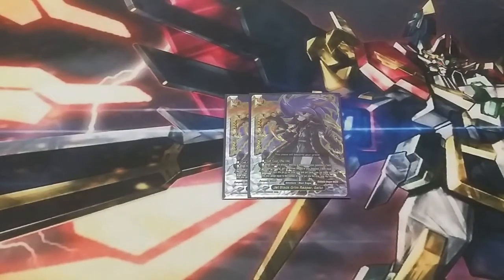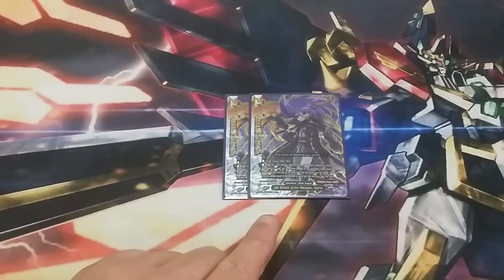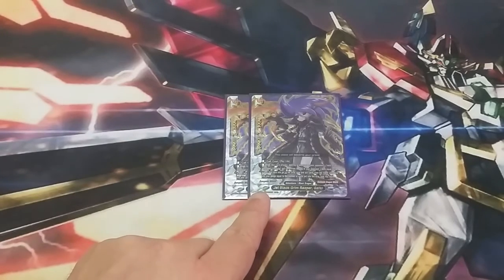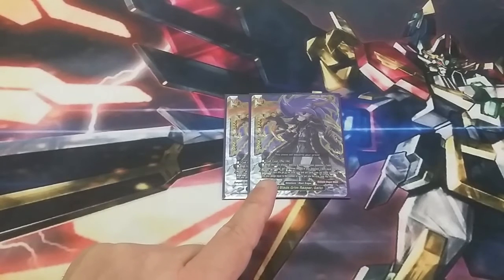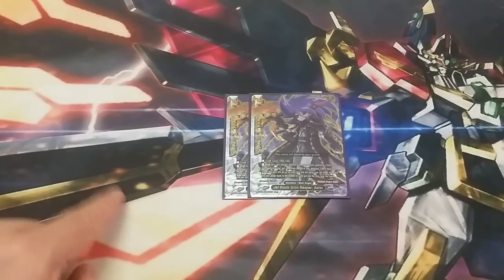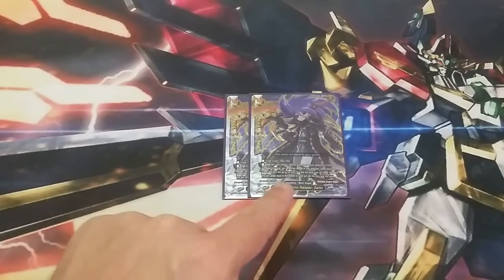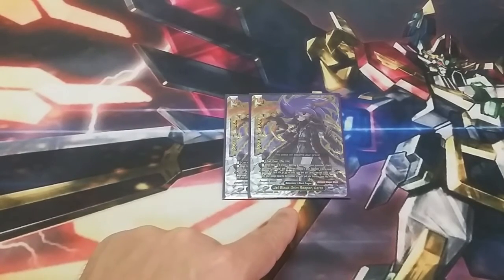Jet Black Grim Reaper Gaito is a 4-2-1; call cost is pay a life. Whenever you attack, destroy a monster in the opponent's field. If you do, the opponent mills from the top equal to the size of the monster destroyed, and you gain gauge equal to that size. With the Scythe equipped, this also deals a point of damage. So that's free destruction, mill, gauge gain, and a point of damage to the opponent — really, really good.